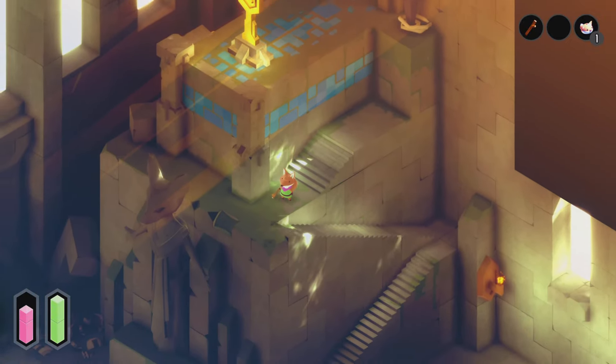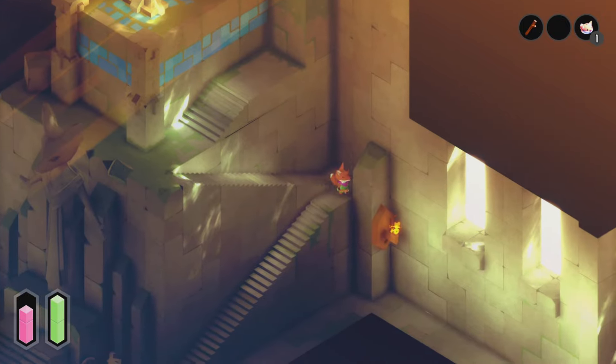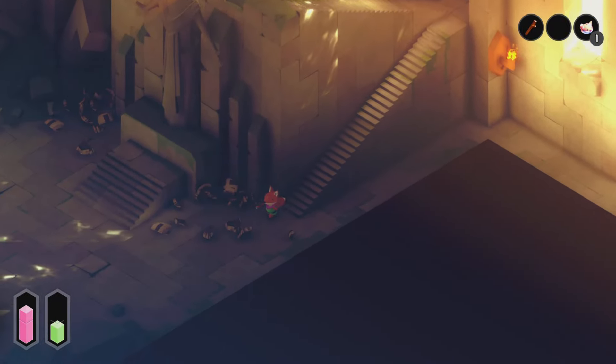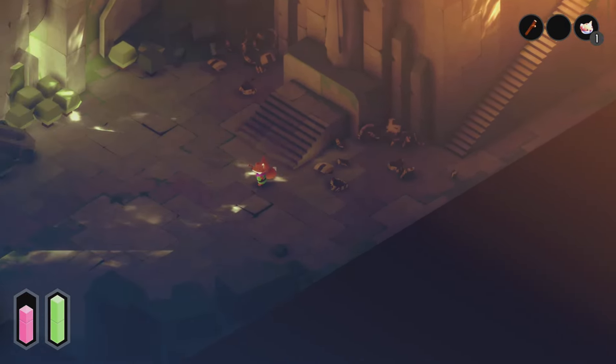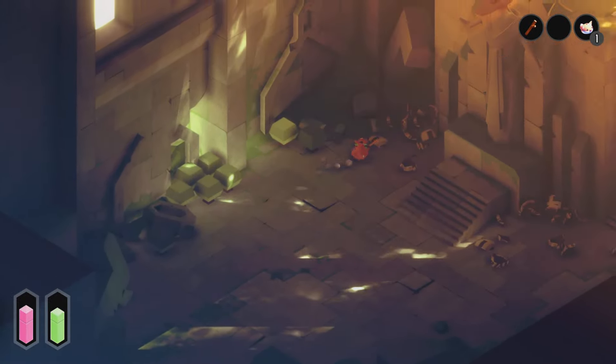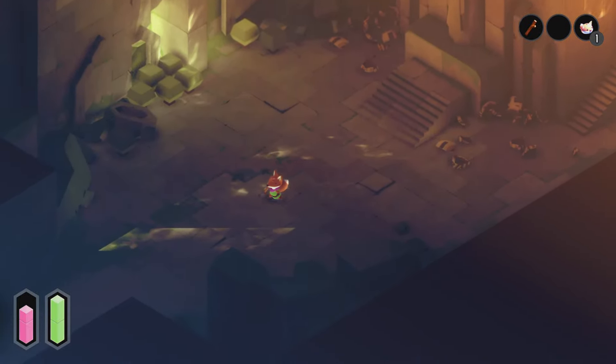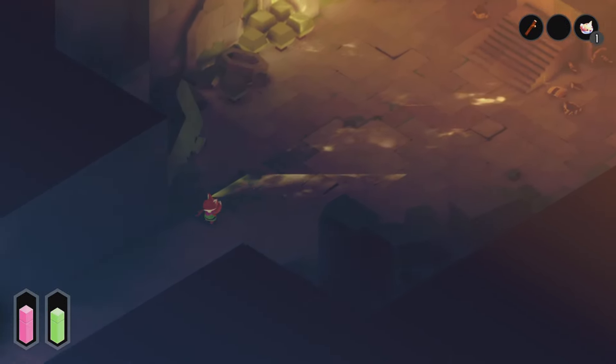Seems to be some kind of rope or something on a stick there. Let's get back down here. There's not a lot happening — I think we need to get back out. I'm missing a weapon or something like that, probably the sword.